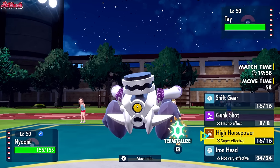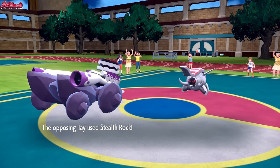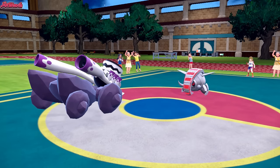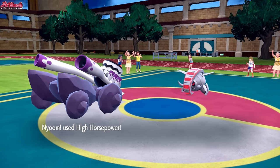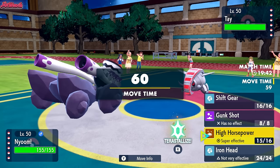I was worried for a second — I was like, did we change the set? Let's go for a High Horsepower because they can't Earthquake us. They do go for Stealth Rocks, which is fine. We're going to get some nice damage on the Iron Treads with the High Horsepower. And we miss, as you would expect, which is amazing. Absolutely amazing.